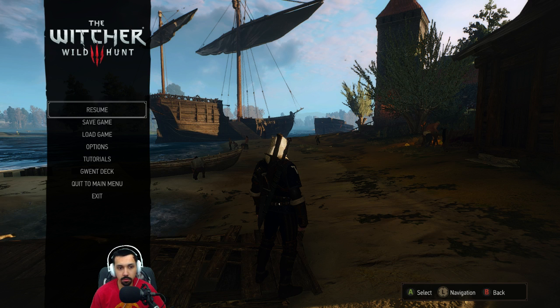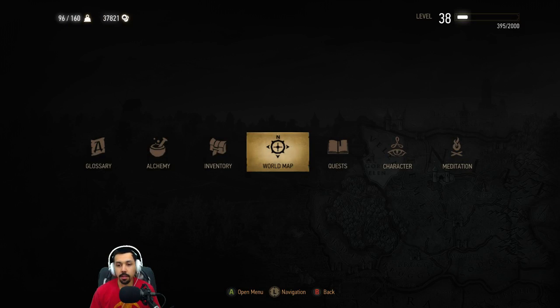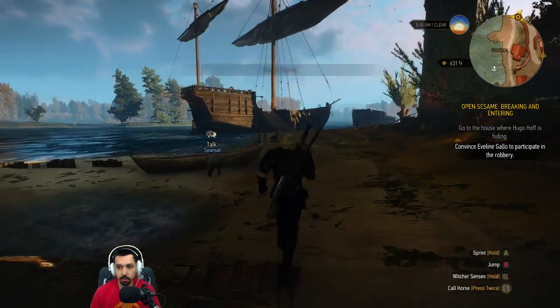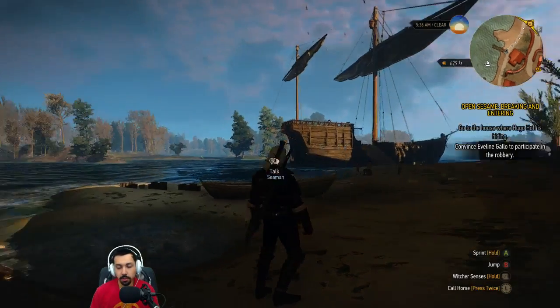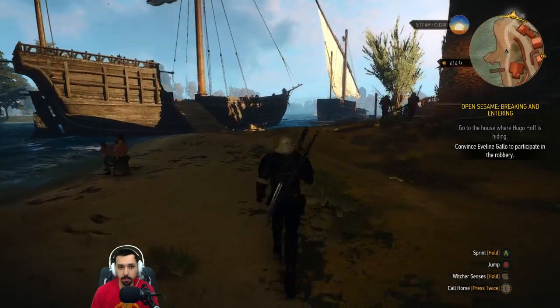Instead of going for the safecracker first, let's go for the breaking and entering first. I'm kind of unsure what I want to do on opening up the vault, because the demolition dwarf could be pretty loud, or we could go lockpicking to be stealthy.